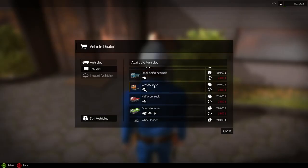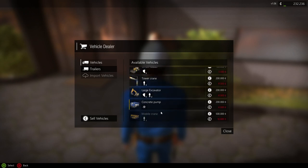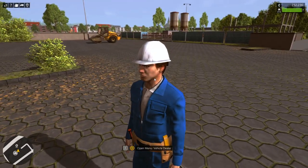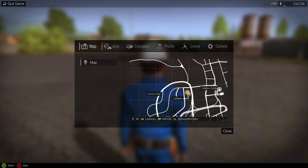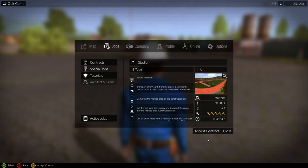We need to get the low-boy truck, which is a hundred thousand. There's also a trailer — a low-boy — and I guess we can get it, that's not too terribly expensive. I want to see how much it's going to cost to transport it. I think we have a special job — the stadium job — and this is what I want to take, so we're going to accept this contract.